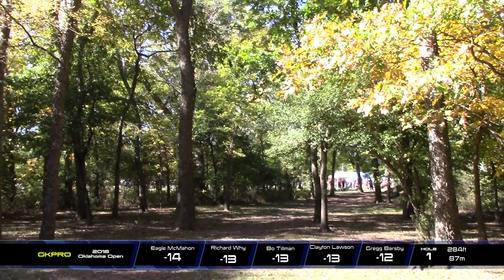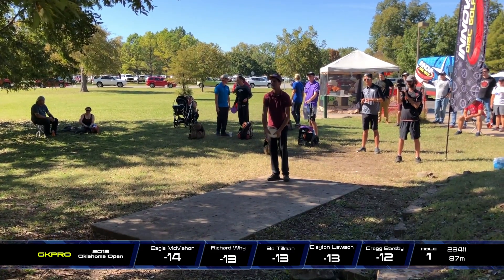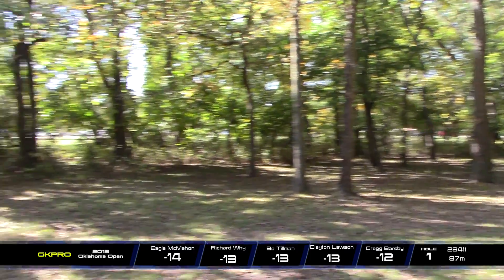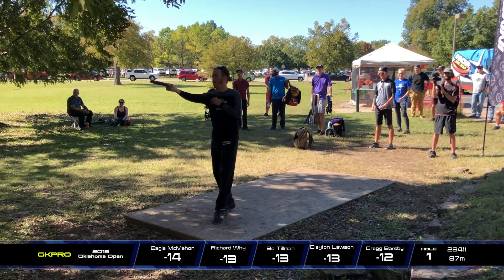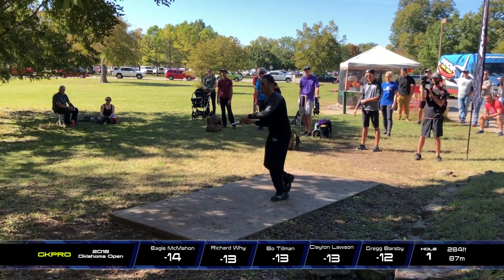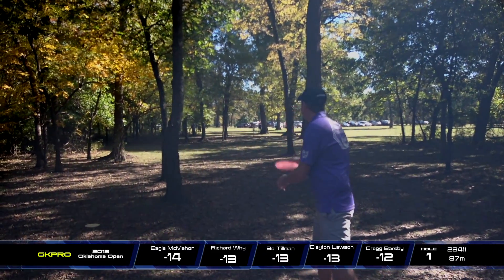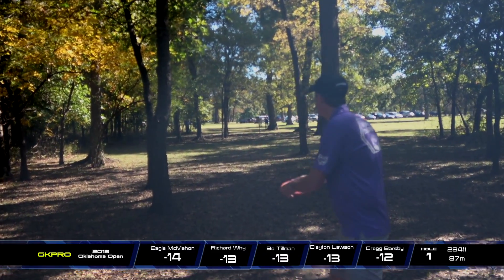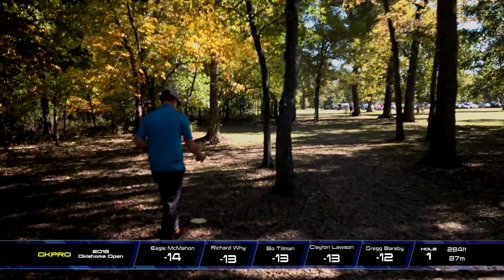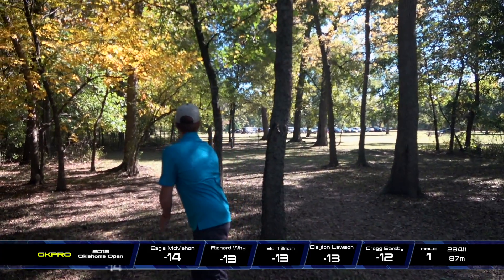Bo's specialty shot is just something dead straight — he's really good at controlling those angles — but he hits that middle tree and kicks to the left. Clayton's lining up the straight putter shot and just squeezes by those trees on the left. Here we have the current world champion Greg Barsby out of Grass Valley, California. So awesome having him in Tulsa — he's really bringing out a massive gallery for this tournament. This is the most challenging course in Tulsa. It's my favorite course in Tulsa — just challenging and well designed.